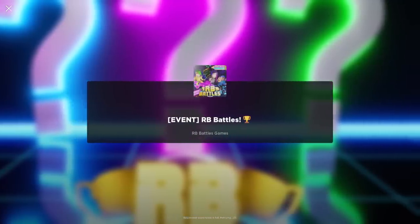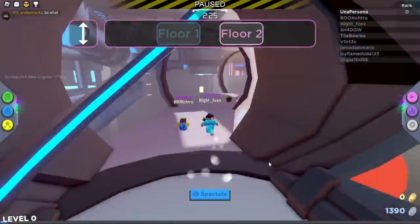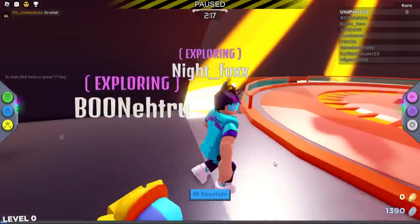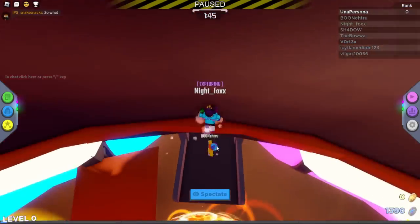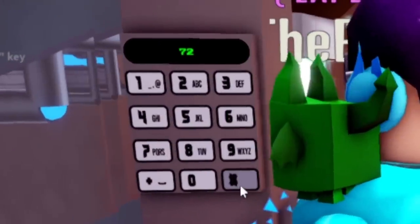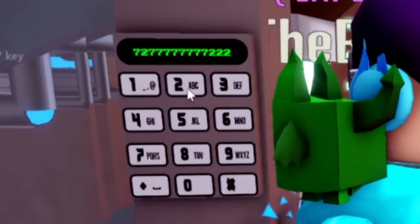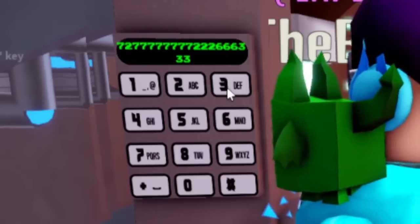From here, head on over to the RB Battle game and find Mr. Boringsworth. Make your way down the left side to the reactor chamber. Once there, go left to a secret tunnel where at the end there is a keypad. Enter this code: seven, two, followed by eight sevens, three twos, three sixes, and three threes.